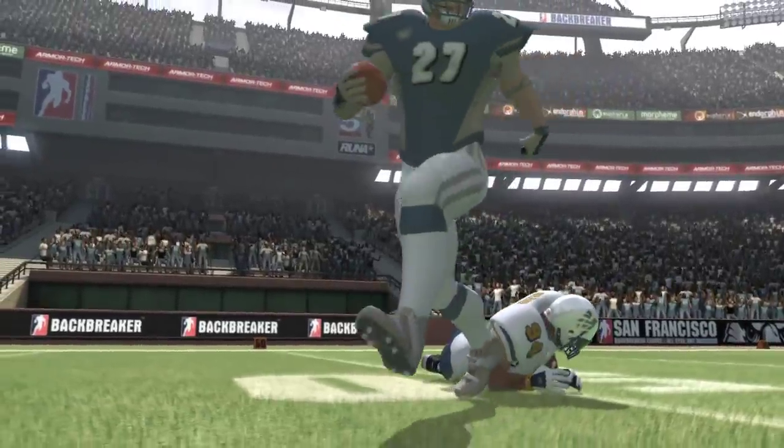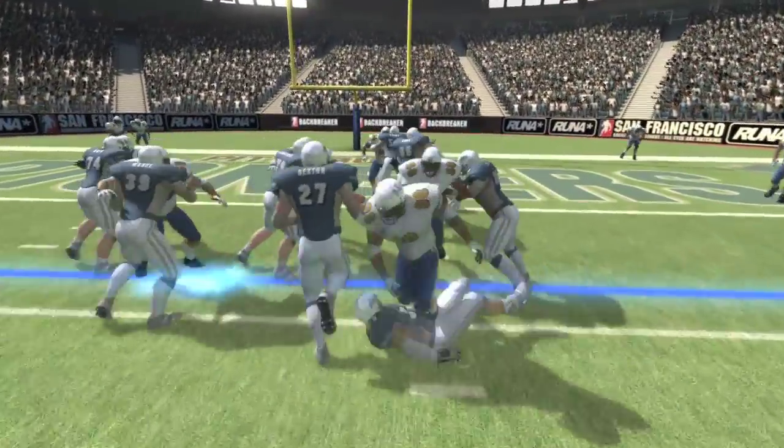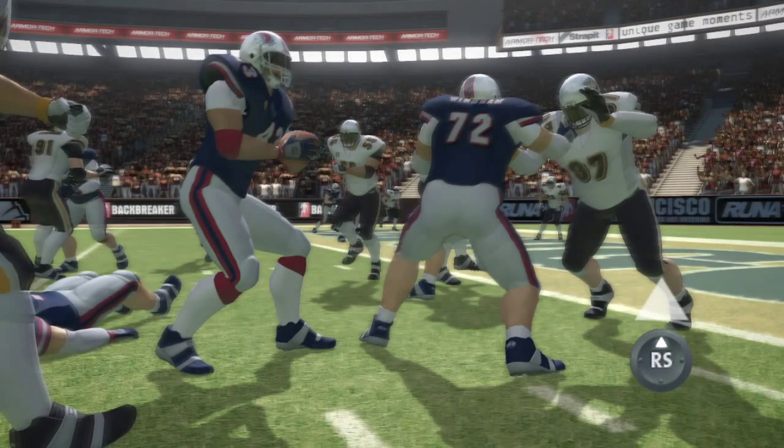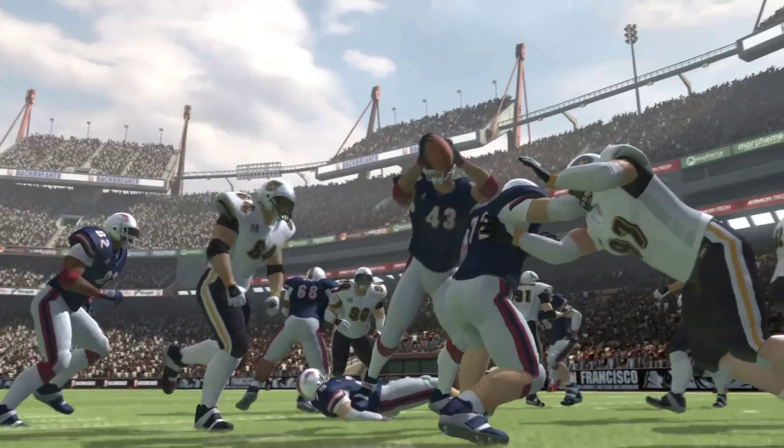And if you find yourself in one of those fourth and goal moments, why not go for it with a high-flying dive? Just hold the right stick up and your player will attempt to clear the line of scrimmage in front of him.